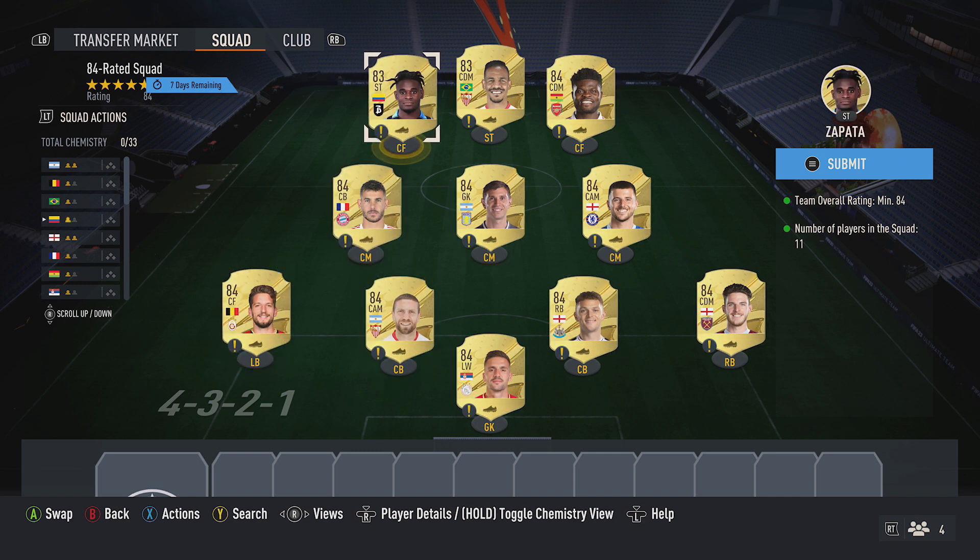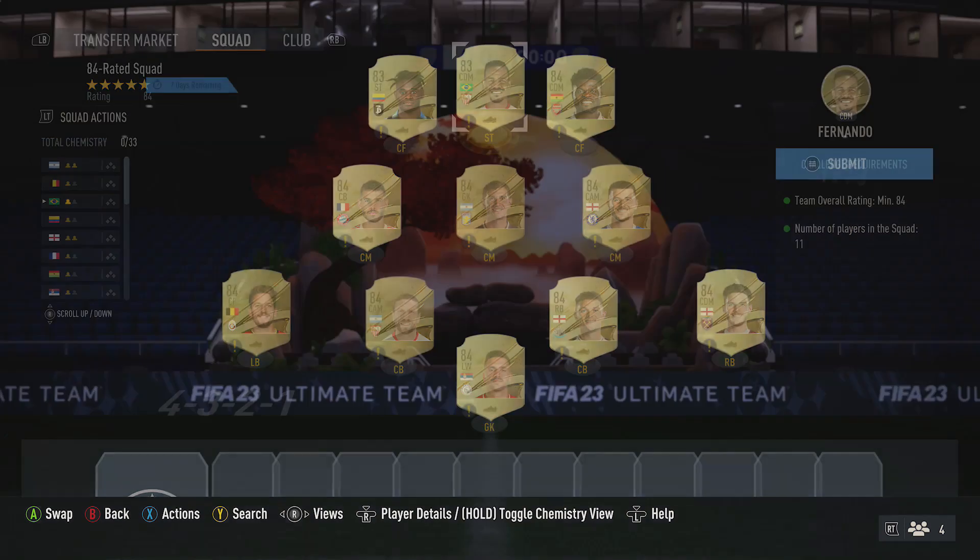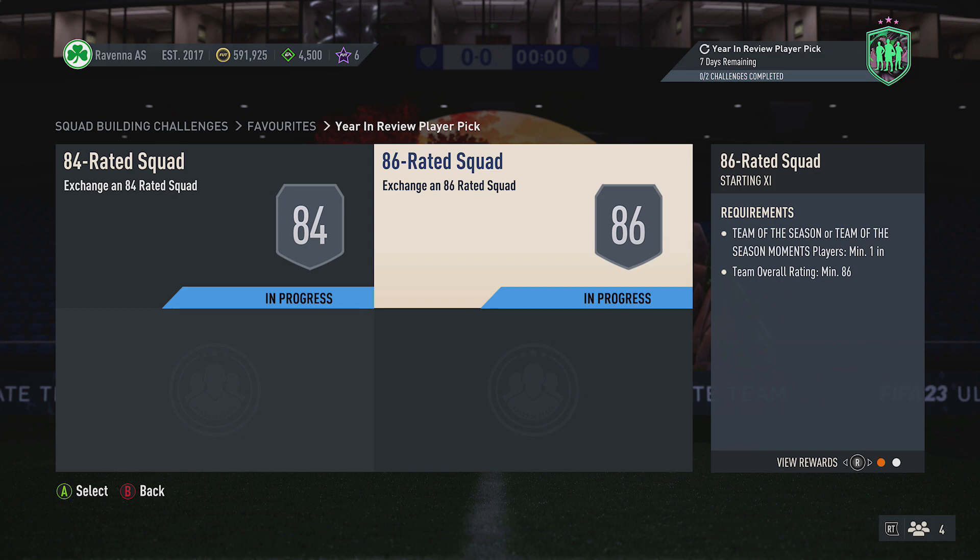For the 83-rated red cards, currently 31k — my two picks are Zapata and Fernando, and that completes that squad.